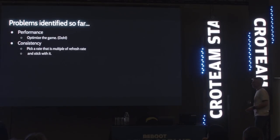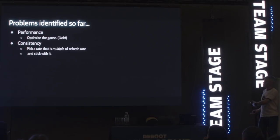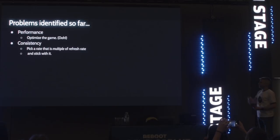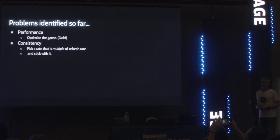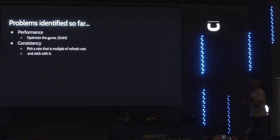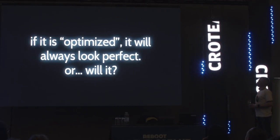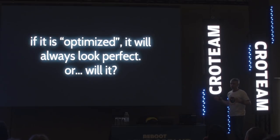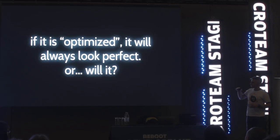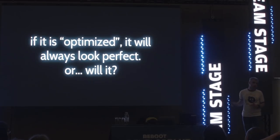So what have we identified so far? Performance — everybody knows if it's running at 60 it's going to be better than 30. But then you have this consistency thing: you should pick some multiple of the refresh rate — 30 or 60 — and be consistent with it. That looks much better. So if it is optimized and always runs at exactly 60 frames per second, every time a new refresh comes your game is ready with a new frame and displays it on time — it's going to always look perfect. That's the theory, and that's what everyone's been thinking.